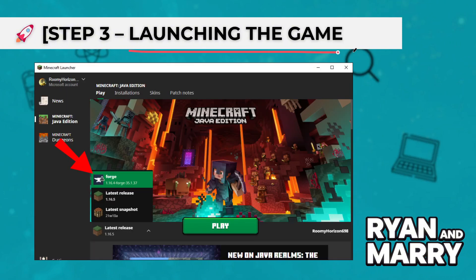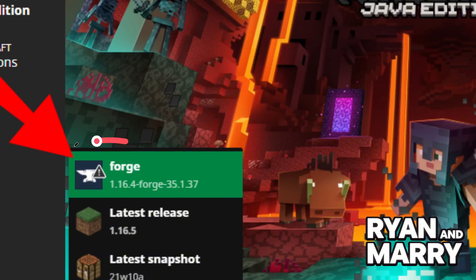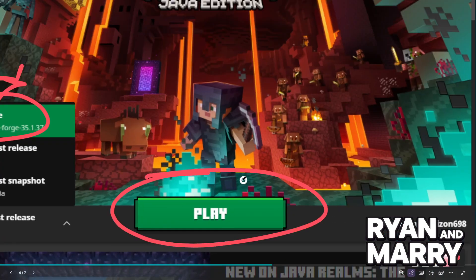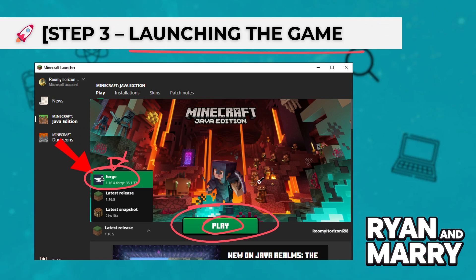Step 3: Launching the game. Now, launch Minecraft using the Forge profile. If everything went well, you will see the mod listed in the Mods menu. Start a new world or load your existing one to begin morphing.